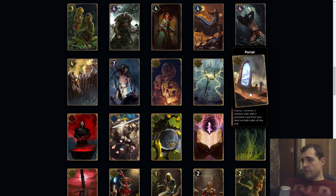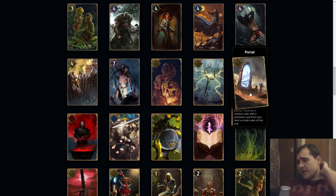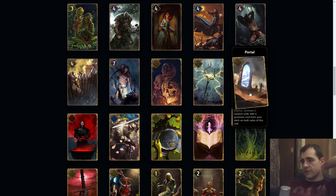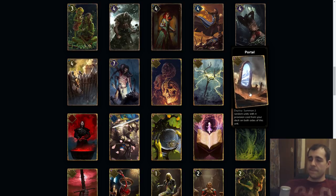Portal: summon two random units with four provision costs from your deck, both sides of this unit. The four point cards can represent more points — maybe around ten — but I believe the Portal is thirteen. It's not really good as a thinning maneuver because you give up a key gold just to thin out some bronzes. Of course if you're desperate for thinning it might work, and it can also be good as a finisher if you have key bronzes to take the game.